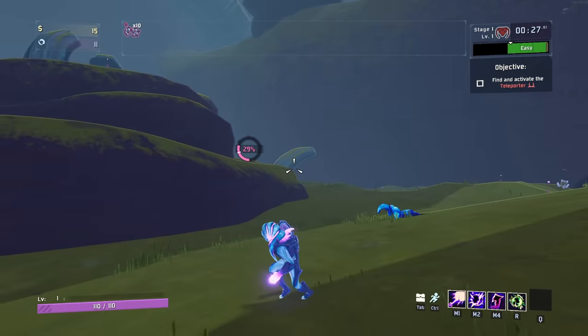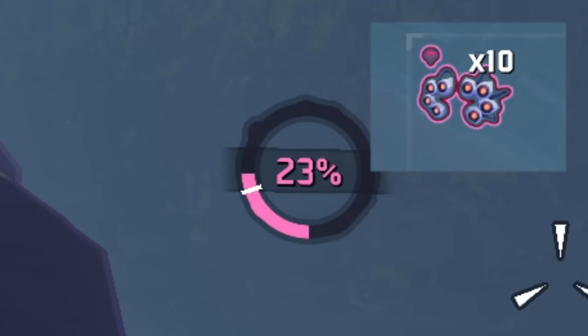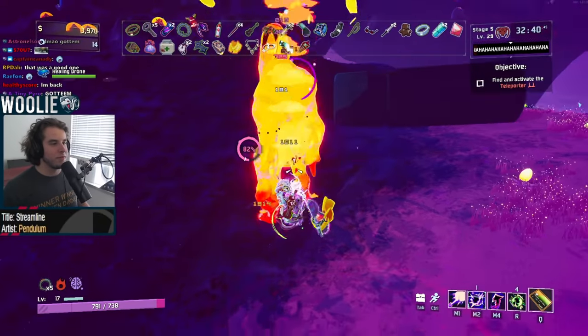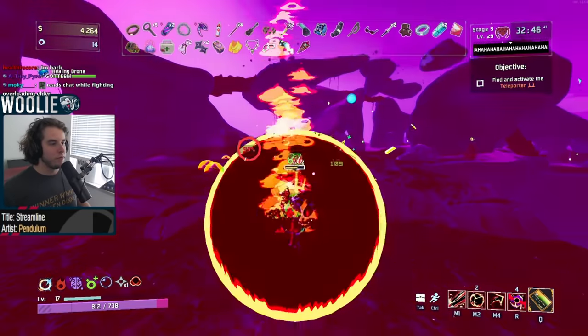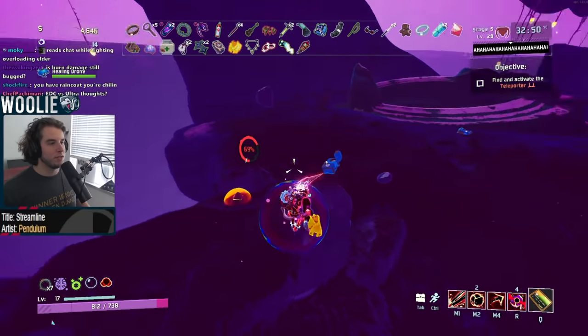For every void item that you have, your base meter will go up by 2%, indicated by the little white notch. This means that if you have 10 void items in total, your baseline Corruption is now 20% and you will never go below that point. Understanding the Corruption mechanic is essential in getting good runs on the Void Fiend.